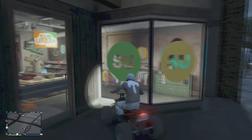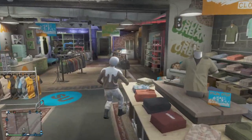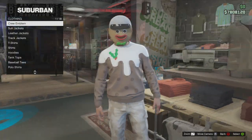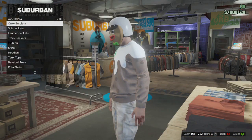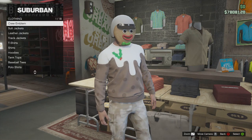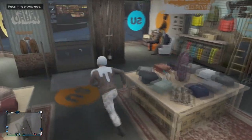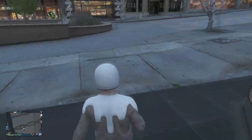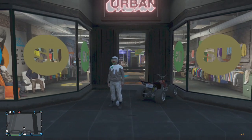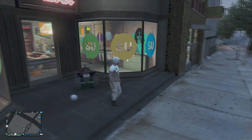Now you're just gonna want to drive a little bit closer, get off the bike, and then go to tops. Once you have it like this — just make sure you click on something and then it should save so it doesn't throw the helmet off.